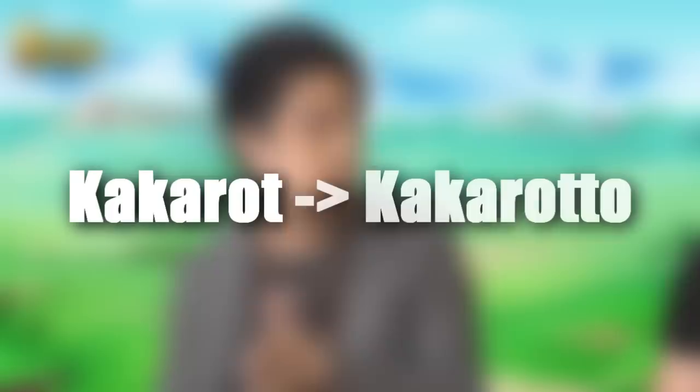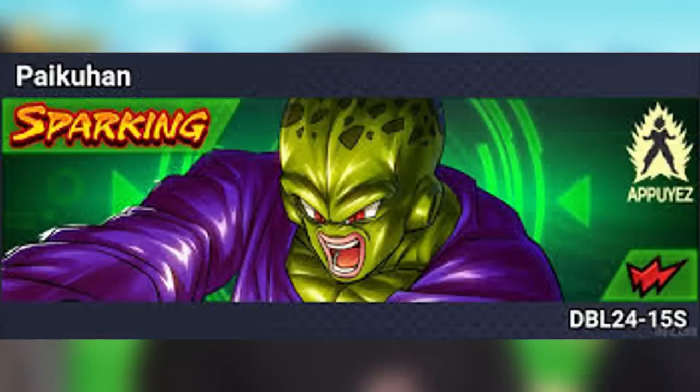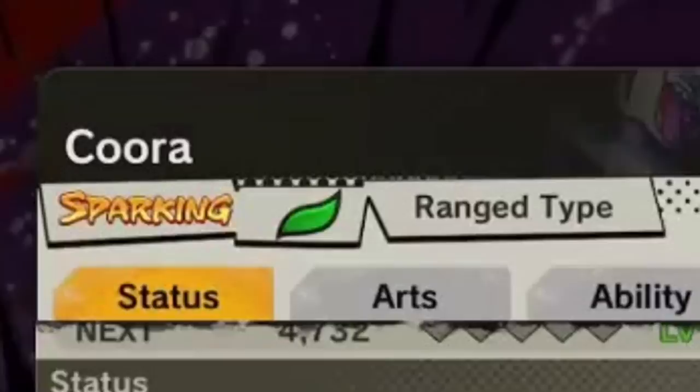It is debatable if this is an error, but let's break down Dragon Ball characters' naming conventions. Characters are named after food or everyday objects. Toriyama would add a twist, such as Carrot becoming Kakarot, but in Japanese would be Kakarotto. Kakarot and Kakarotto are both technically correct, so when it comes to other naming conventions like PyCon and Cooler it gets ambiguous. They changed or 'fixed' the names to how they were originally in the West with past games.